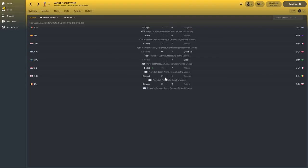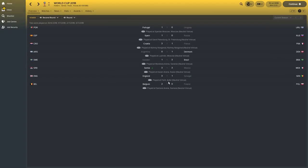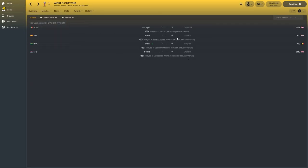Excellent stuff from Serbia. England beat Senegal 3-1 thanks to Klein, Kane and Lingard — Nathaniel Klein involved, which I very much doubt will happen at this year's World Cup. Babacar with the Senegal goal. Belgium had a comfortable win against Poland — Witzel and Origi with the goals, though Mertens picked up an injury.